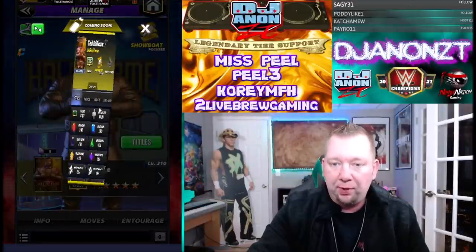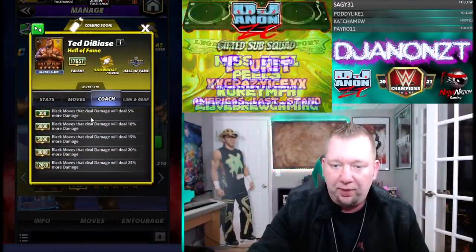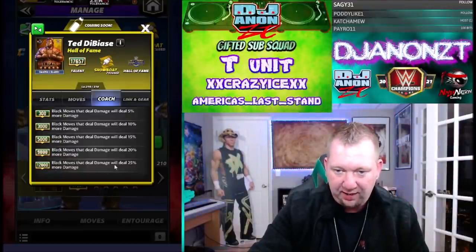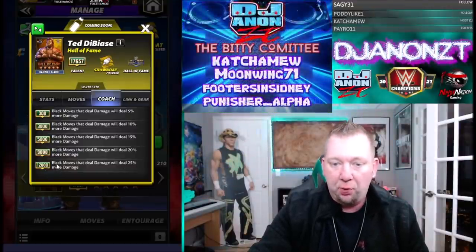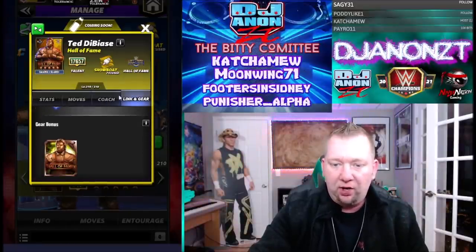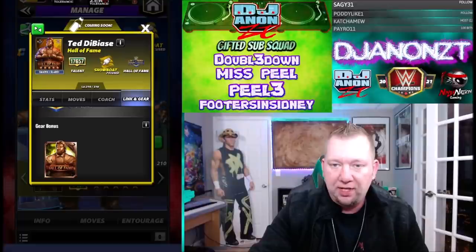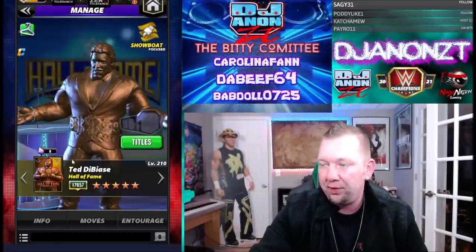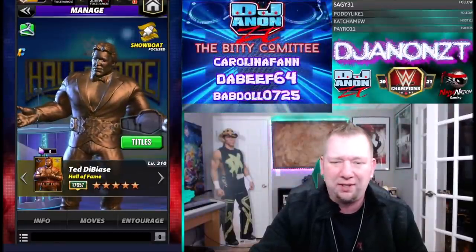Let's take a look at the poster here. Coaching ability: black moves that deal damage will deal 25% more damage at 12k. So that's a black move damage buff. It's got the Hall of Fame link, no special gears yet. And there's this 'coming soon' thing — keep seeing it everywhere. What's it all about? Let me know down in the comments below.